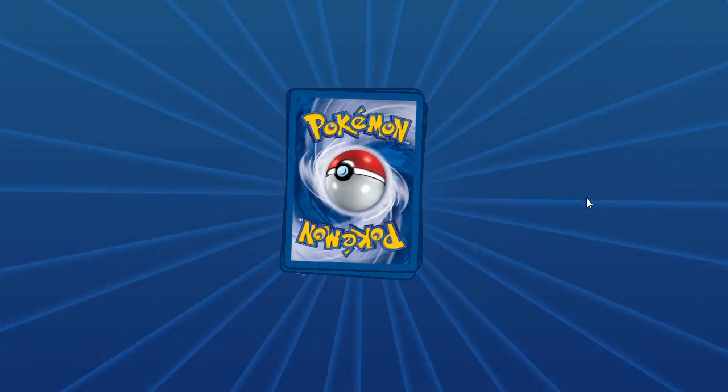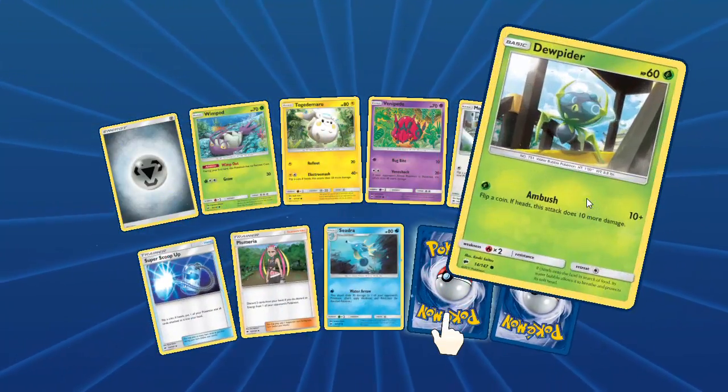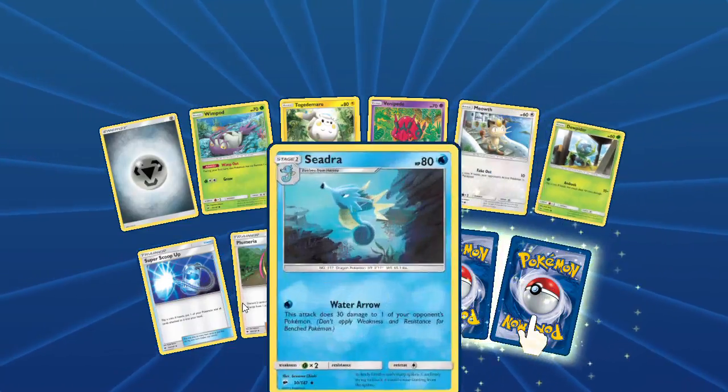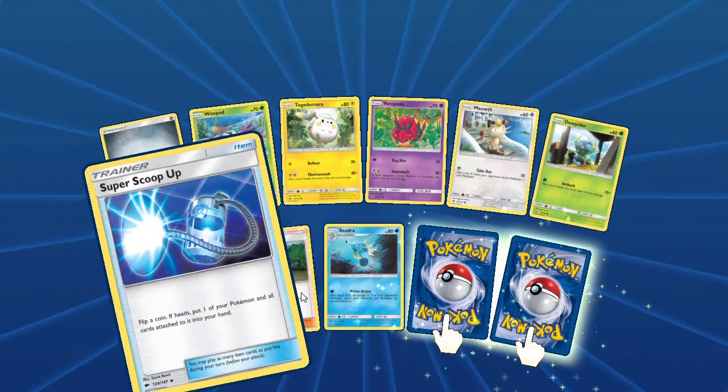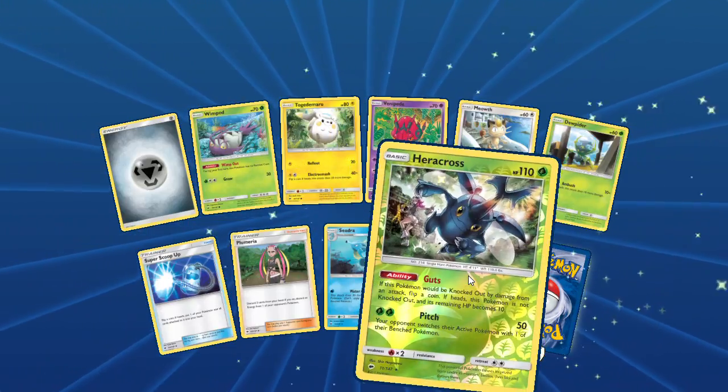Let's see what we get in another one. Metal energy, a Wimpod with Lure Out, Ducatomaru, Duskull, Scoop Up, Super Scoop Up, Plumeria, a Seedra — reverse rare is a Heracross again.